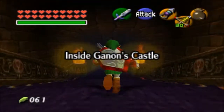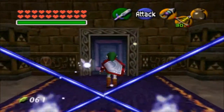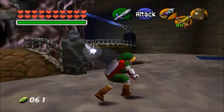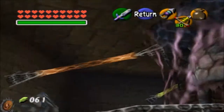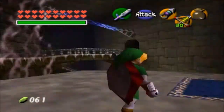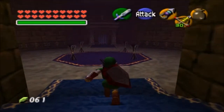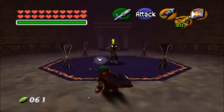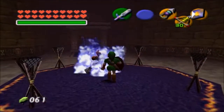Alright, we're inside Ganon's Castle. The first thing you'll see is two Beamos - just want to ignore them for now. There are six barriers and we actually cannot go to face off against Ganon until we destroy all of them. Each barrier corresponds to a sage. So this is the forest one, and there's a Wolfos - let's get rid of it.